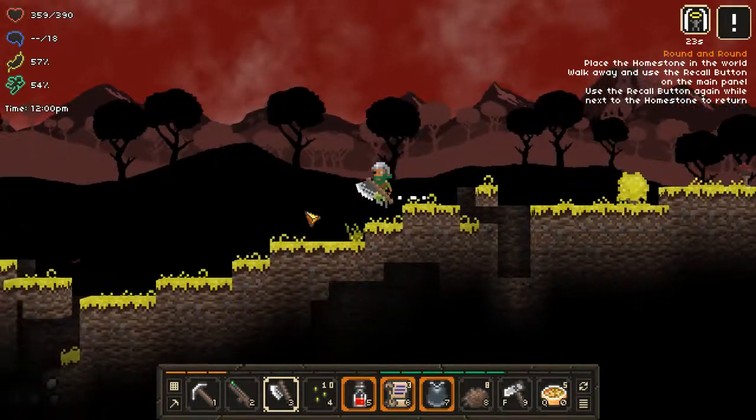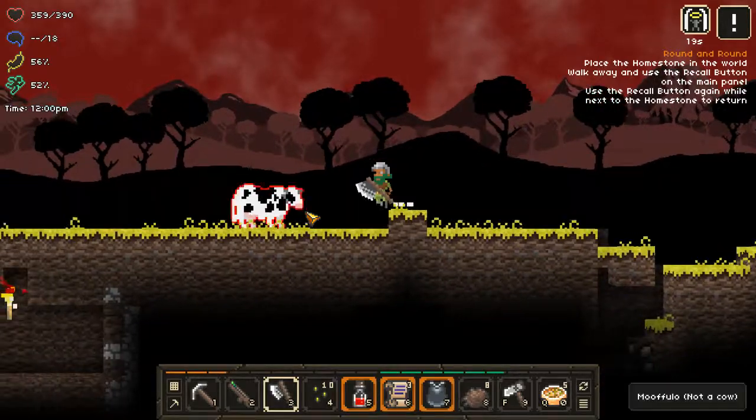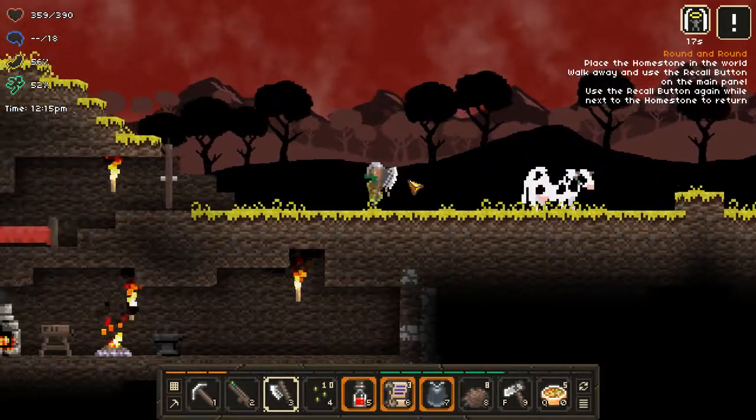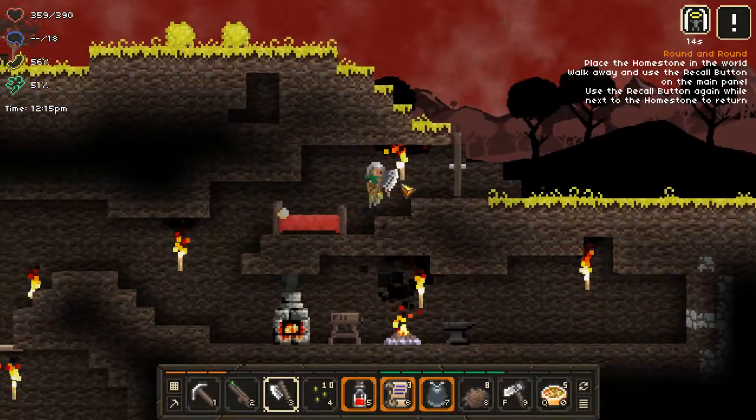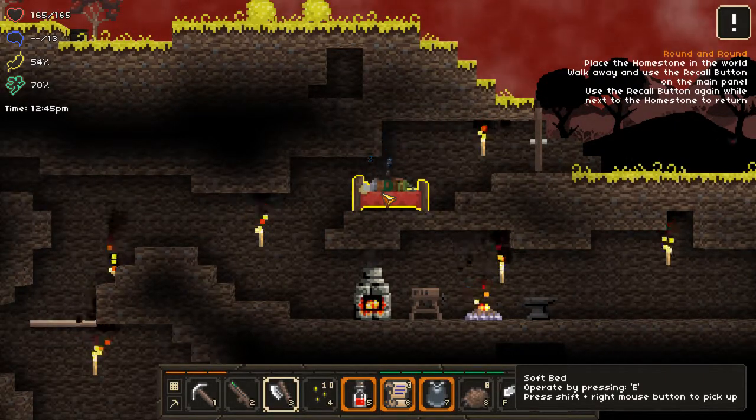Another good thing is that everything in the land regenerates over time — the trees will come back and everything. Hi little mufalo! I like that it just says 'moo'. Let's rest up and get our energy back.